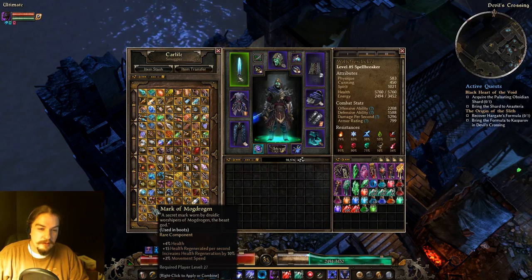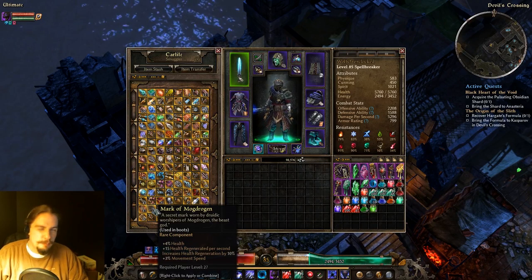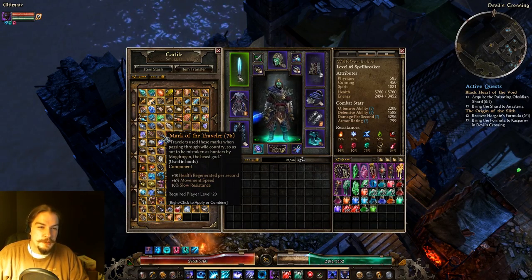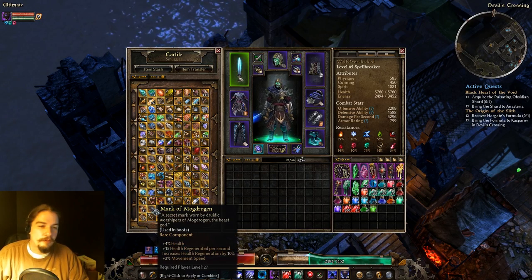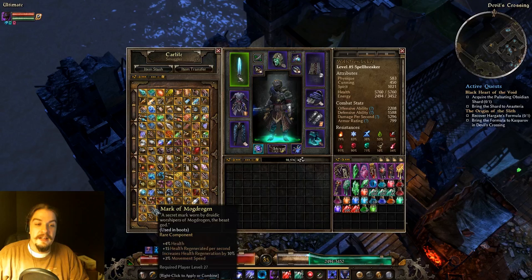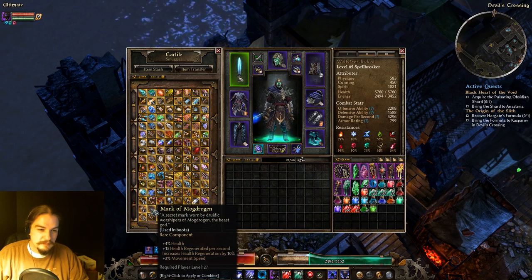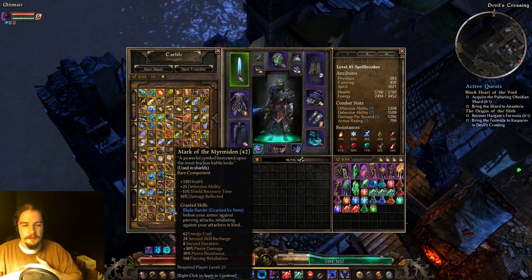Mark of Mogdragan gives you percent health, health regen, and movement speed. It's more of a cousin to Mark of the Traveler than a big boy version of it. Mark of the Traveler gives a little more movement speed and has slow res; this has percent health, which is probably better. But Mark of the Traveler is way easier to acquire — this has steeper crafting requirements. So I usually just go for Mark of the Traveler.